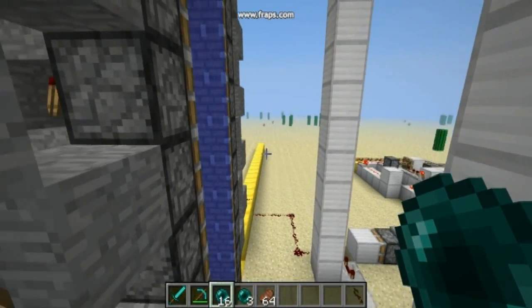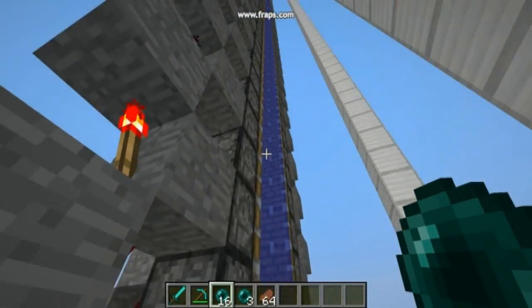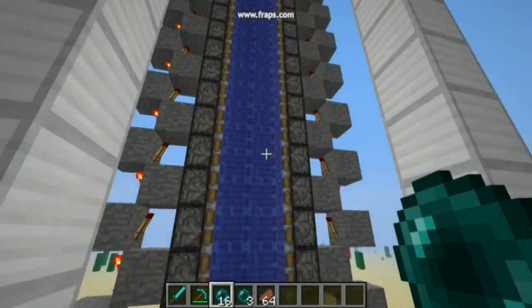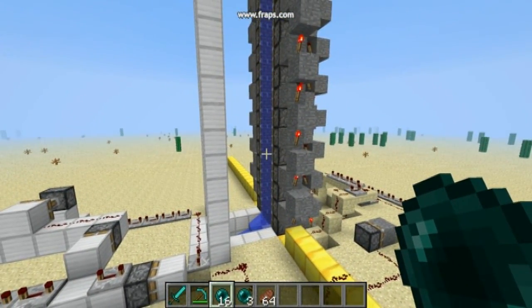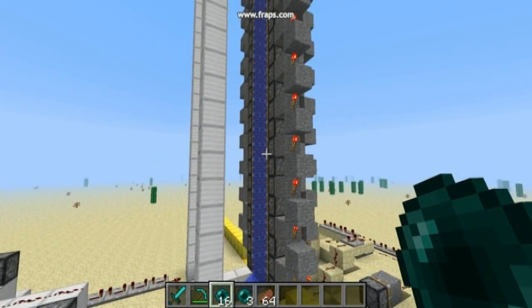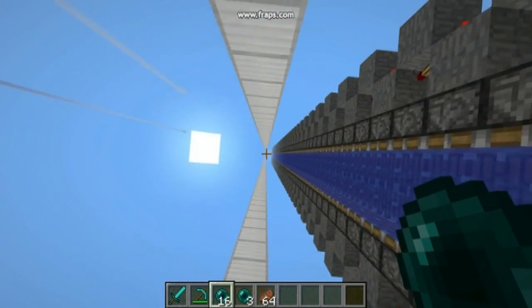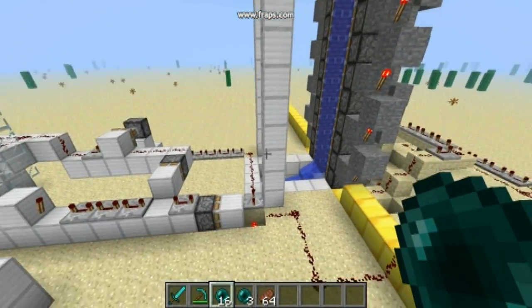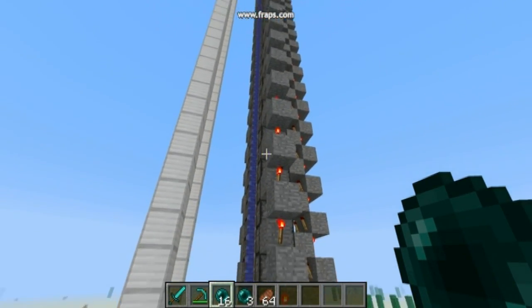The enderpearl will be in unloaded chunks, along with the water and pistons. Redstone torches and pistons work in unloaded chunks — and I discovered that repeaters also work in unloaded chunks somehow. These pillars are just loading the spawn chunks all the way up.